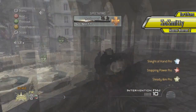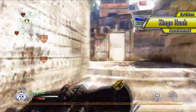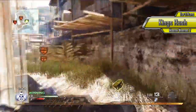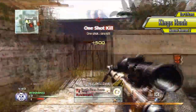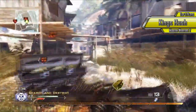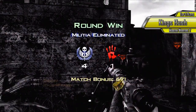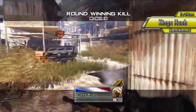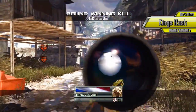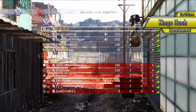Alright, number 3, what do we have here? King's Rush, Search and Destroy — looks like he's the last one left. He sees that guy, nice quickscope. Looks down here, nice collateral. Triple kill feed, round winning kill — awesomeness, dude you rock, good job King's Rush. That was pretty nice, good stuff.